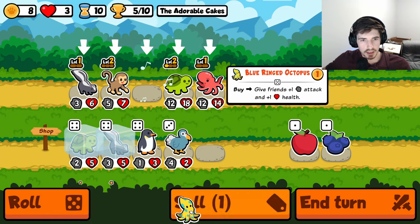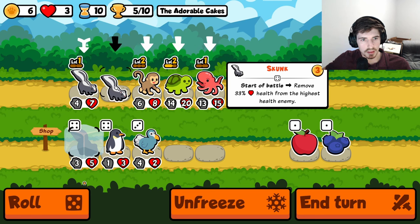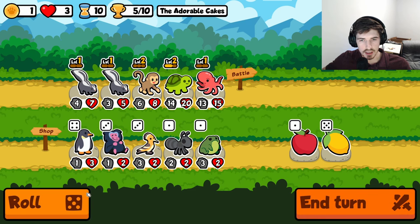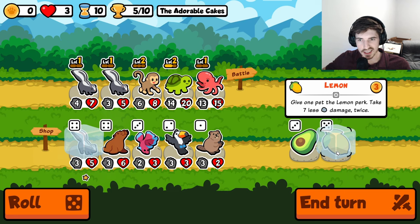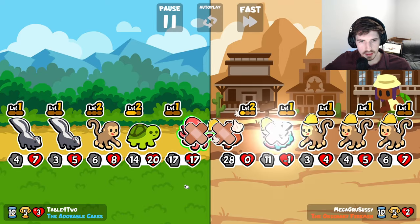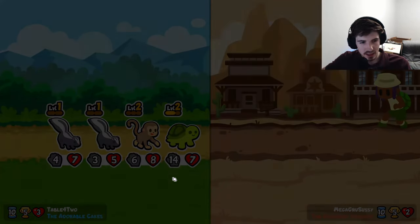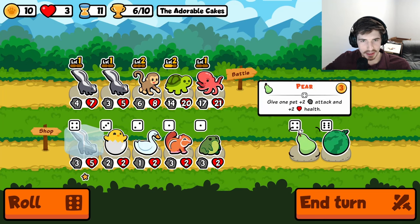We're gonna go here, do a little buy-sell action. Let's just try to roll into something nice. So we're kind of anticipating losing these, but we'll take a one-off win there. That works just fine.